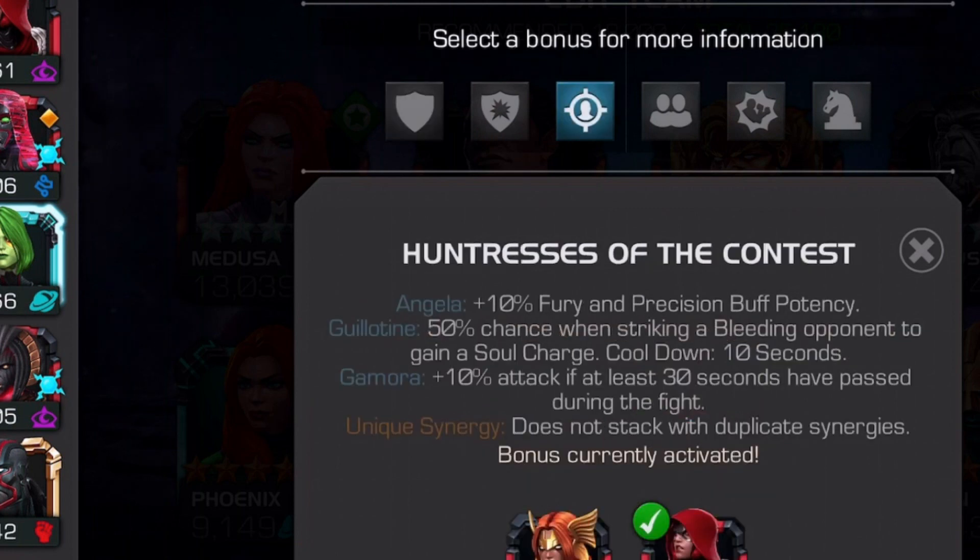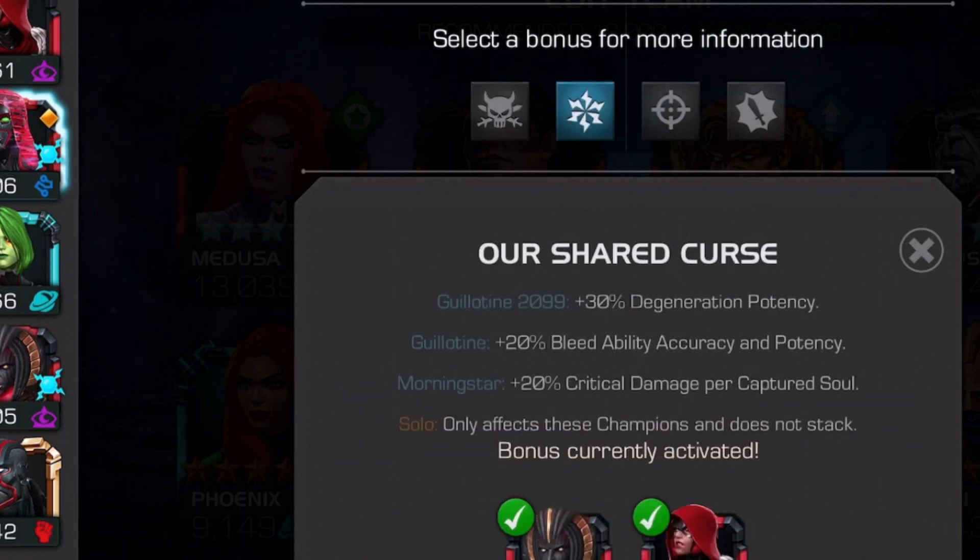Then we've got Huntress of the Contest: 15% chance when striking a bleeding opponent to gain a soul charge - again, helpful, all adds up. And finally, bleedability, accuracy, and potency improves. You're going to see some nice amount of bleed damage in the footage that's going to be playing shortly.